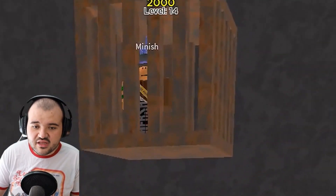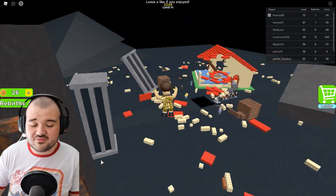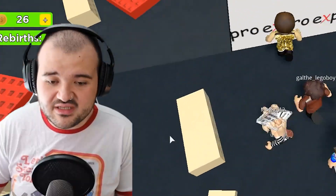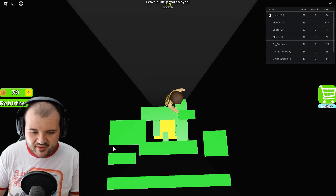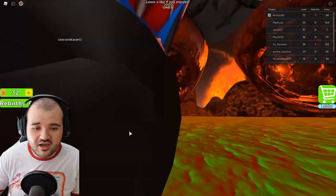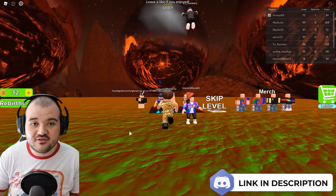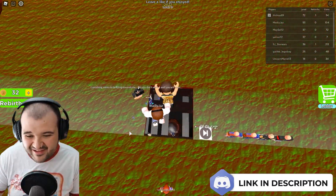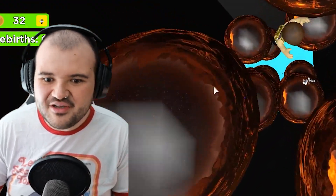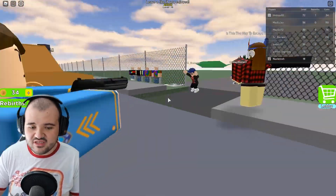Oh my god, death and destruction! Who's this? God, Minish — that's so sad. How can I save him? I feel so bad. I'm sorry Minish, I'm gonna have to leave you here to die. I hope somebody saves you. This is nothing, this is a walk in the park for me baby. It's like the apocalypse bro — death is impending and looming. Jail! Freeze! Police brutality is alive and well.